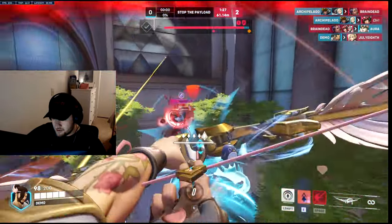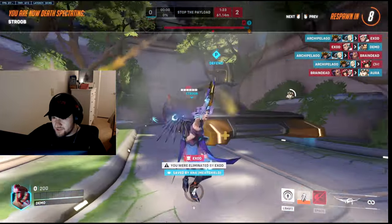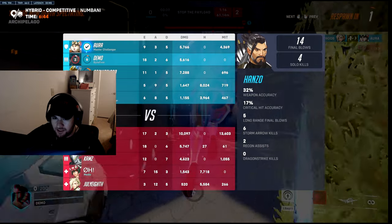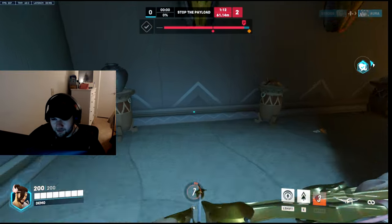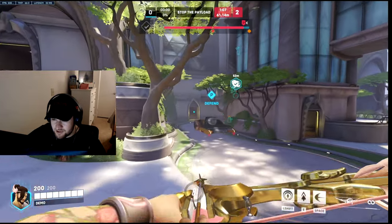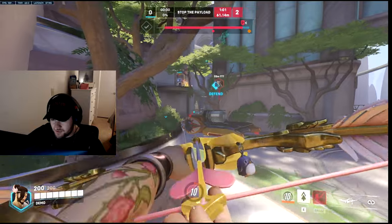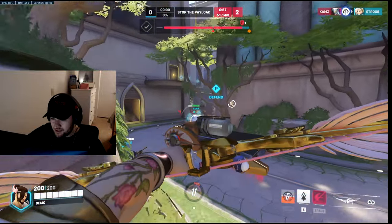Every time Sigma ults, you always just want to ult with Hanzo — usually just to pressure them back. Even if your ult doesn't kill anything, it's good for your team to get the enemies pushed back, because that's what Dragon Strike does — it forces them to back up. I went after Mercy there because she was coming out of her ult, and when she comes out of her ult she gets very slow in midair, so it's way easier to hit with Hanzo.